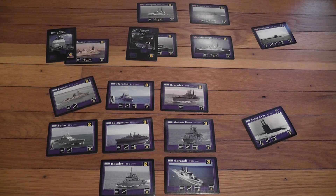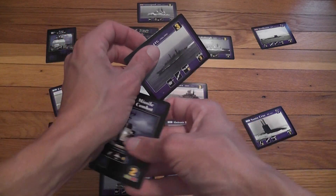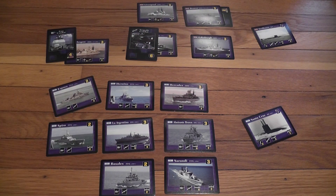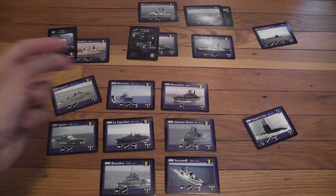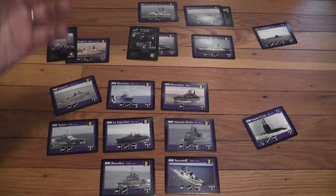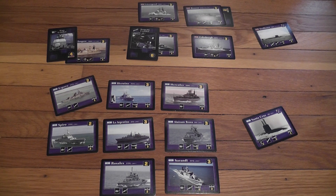If an attack does not destroy the ship — suppose it was only two points of damage on a ship that can take three — you place the card used to attack under the targeted card. That card becomes a damage card, simply used to record the damage inflicted. This is really the main turn sequence: you rearrange your fleet, declare attacks, the defender responds, and those attacks that have not been annulled are resolved. Some attacks are automatic, like gun combat, while others require you to roll to resolve.